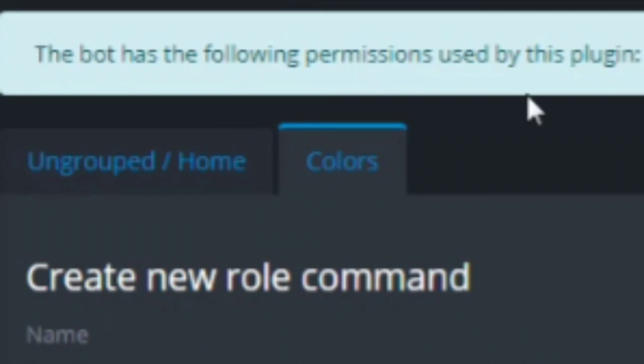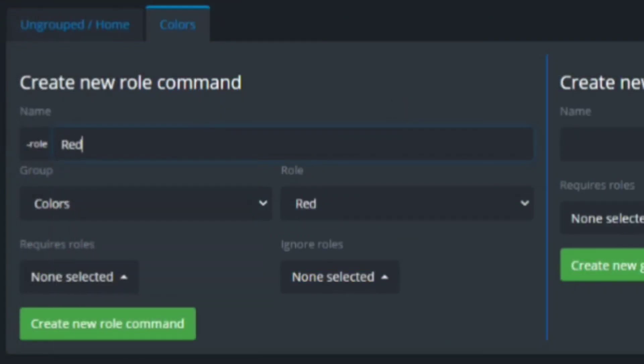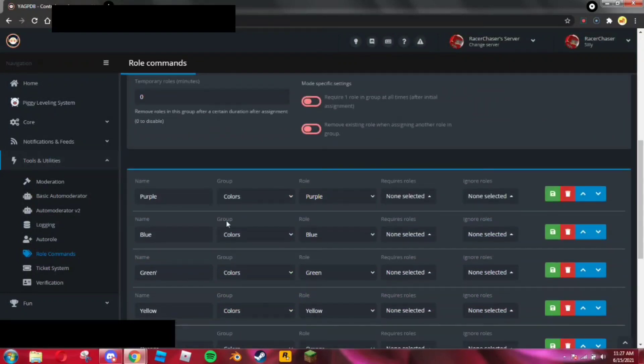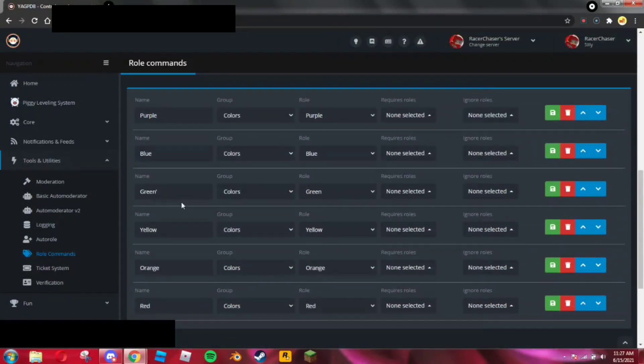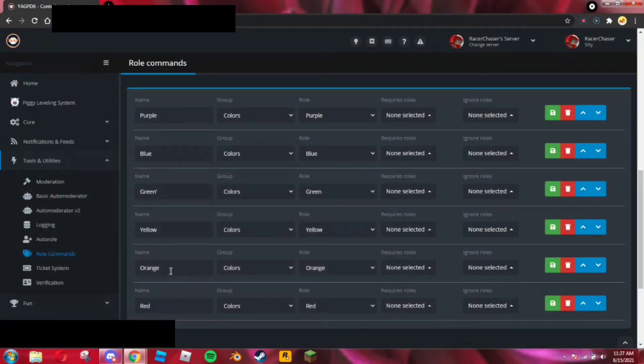Now you're going to want to create new role commands. In my case I'll type 'red' and it finds the role called Red — then hit Create New Role Command. For orange, type orange and create it. I'll go ahead and add all the roles now. I have purple, blue, green, yellow, orange, and red all added. I messed up green a little with an apostrophe but it should be fine.